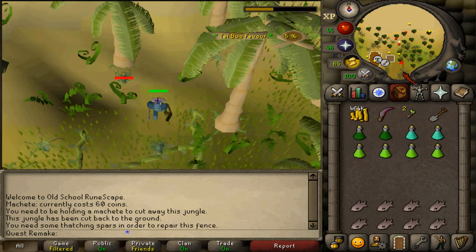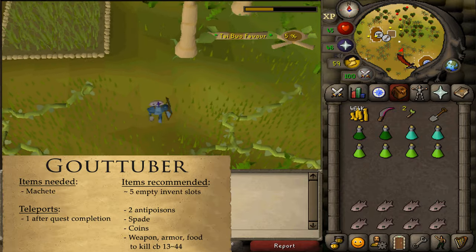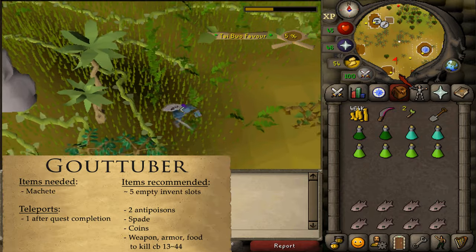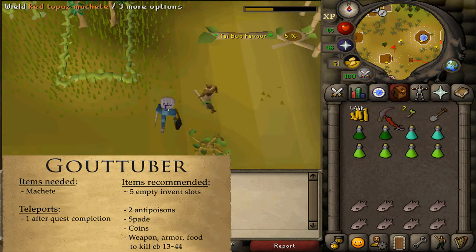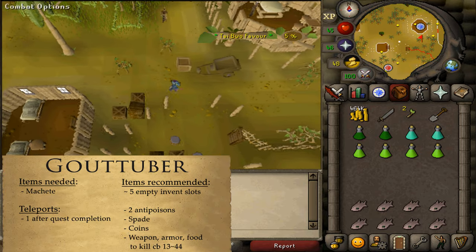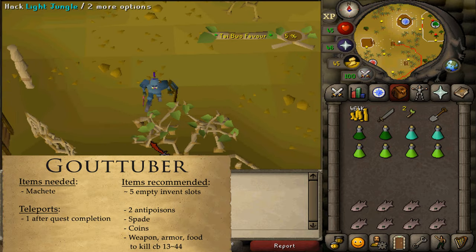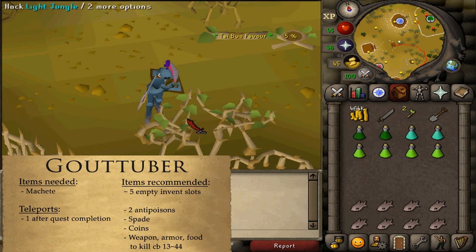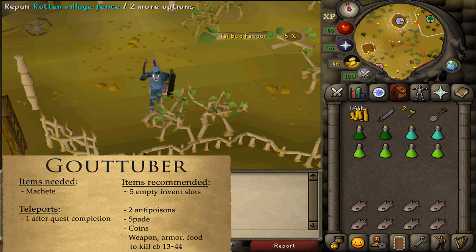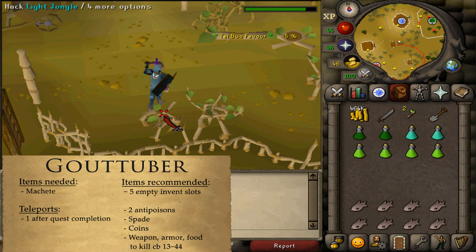If you want to get a gout tuber yourself, continue chopping down light jungle with your machete until you've reached 100% favor. Light jungle is the fastest to chop. You no longer need to repair the fence, so simply drop your spars and keep chopping until you get a gout tuber.